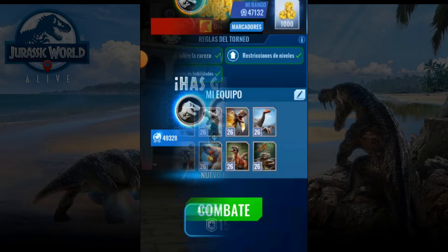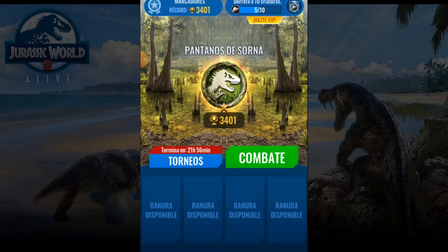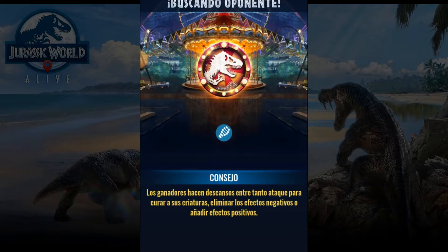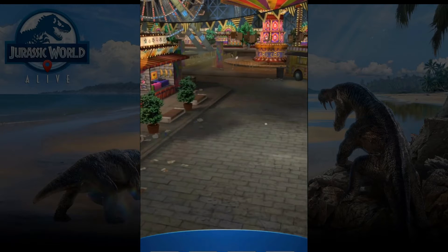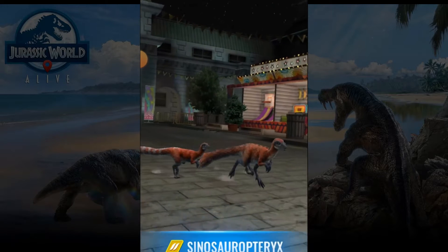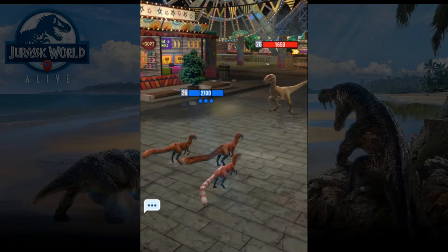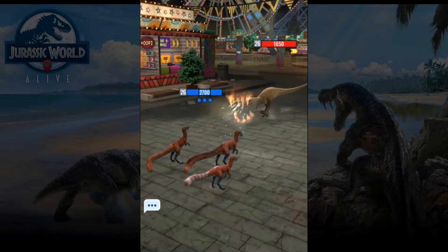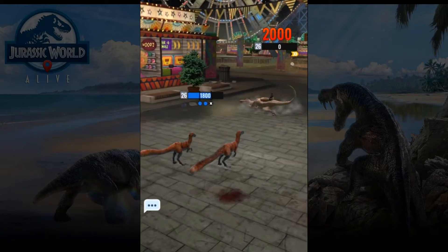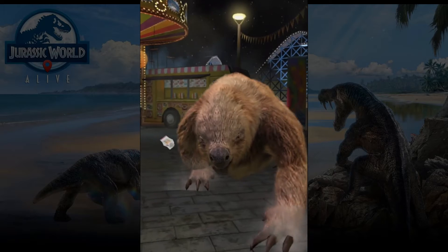Okay, let's play another one. You can see here my creatures. Let's go for it. Kill him — that's perfect, that is the best scenario so we can avoid the problem of the opponent using a raptor.